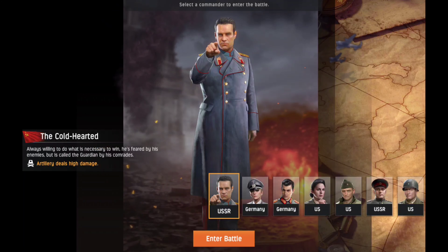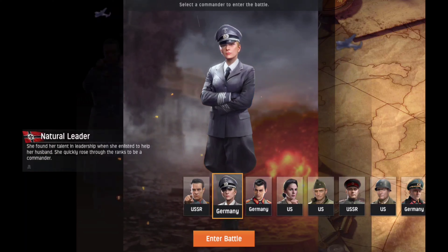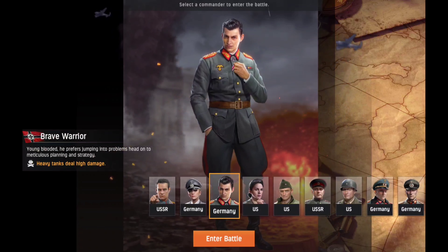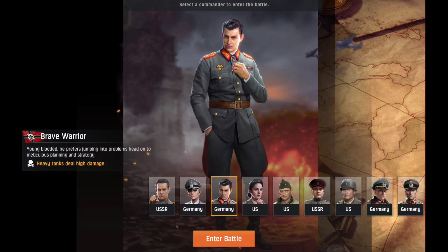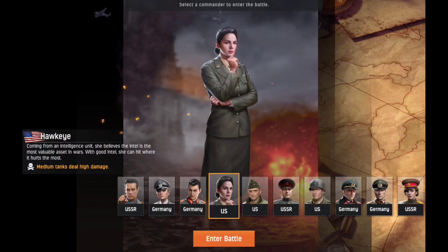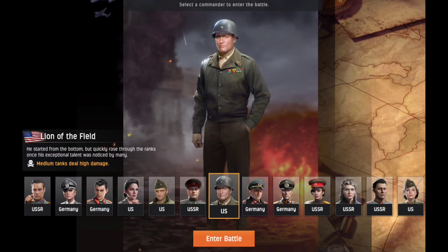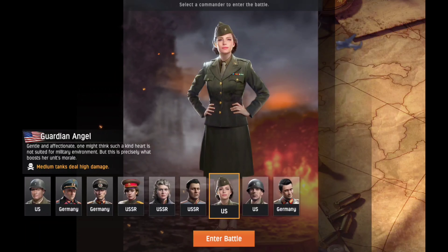When we come into the game we get a choice — we can pick different countries to represent. We got the USSR, we got Germany, and there's also a difference between male and female avatars. Female German heavy tanks deal high damage and male German heavy tanks deal high damage too. You can pick Germany, US — just pick the avatar you want to align with and go with that.